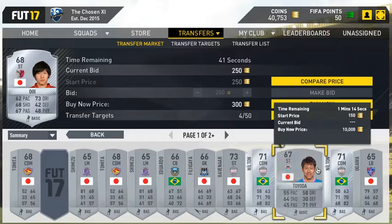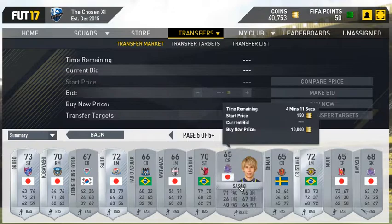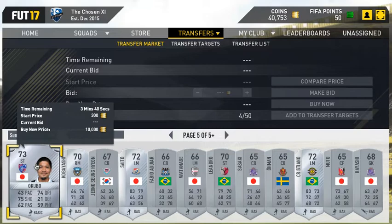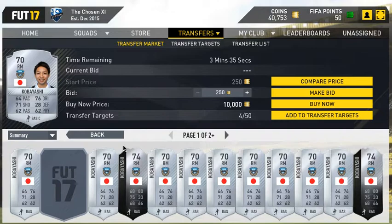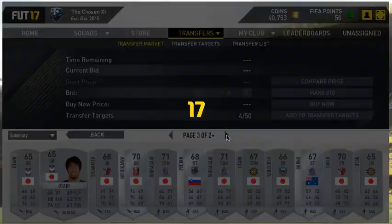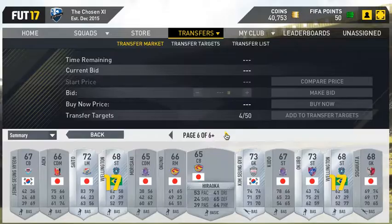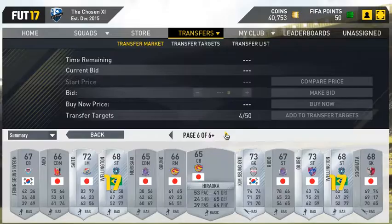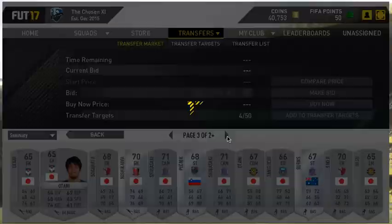Now you're going to see this big list of random players. Go down a couple pages so you obviously have some time. Now you're going to want to choose some players that look kind of good. Compare price and see what they're going for. If a guy's at 500, he's not going for anything, then go back. I'm going to buy one guy on camera — trading takes a long time, you obviously have to put a lot of time into this. Aoki — I remember selling him for a thousand, I guess his price dropped.